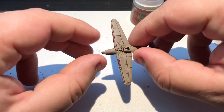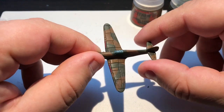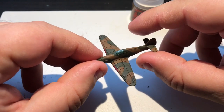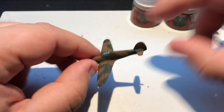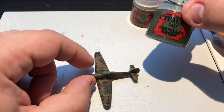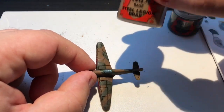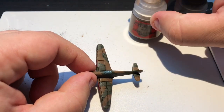There's the wash all dried nicely, with plenty in the recesses — that's the main bit that's going to show. It looks a little patchy on top, I've applied it quite liberally, but a lot of that's going to get covered up now by the next layer. For the green areas I'm going to use the same Castellan Green as the original base coat, and a bit of Steel Legion Drab for the brown areas — which is very close to the Leather Brown Army Painter spray.